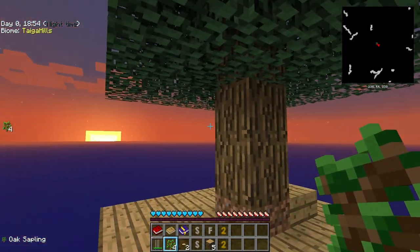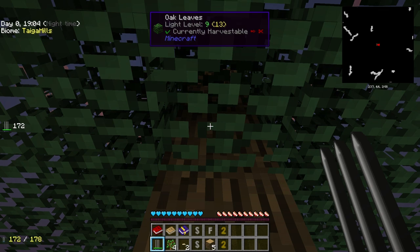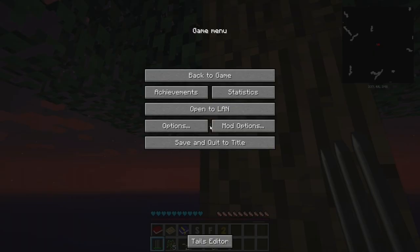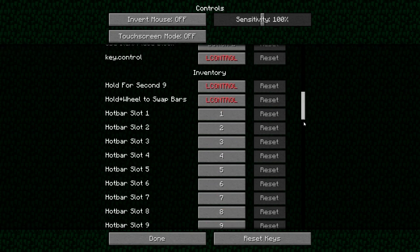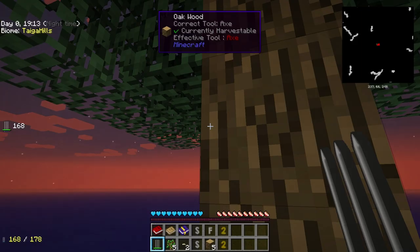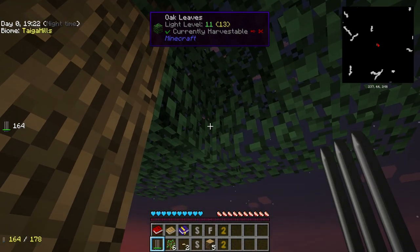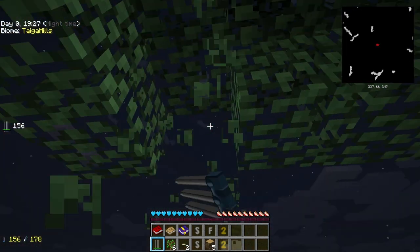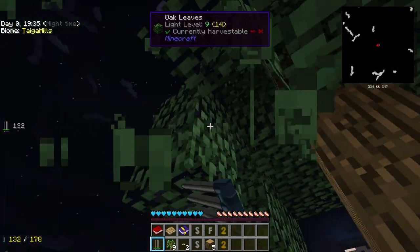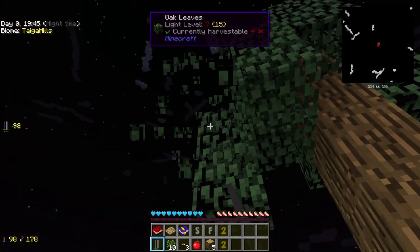Let me show you something thanks to another mod in this modpack called Vein Miner. If you press Grave — the default button — it should let you chop all the leaves at once. Let me check the config controls — it should be Grave, Vein Miner — yes, it's Grave. With Vein Miner you should be able to chop all the leaves at once, thanks to this mod. I will double check this again and we will do it in the next episode with our next tree.